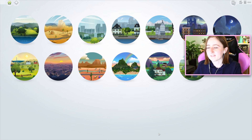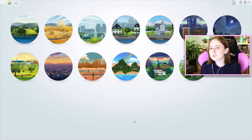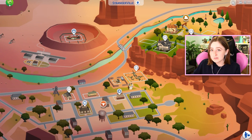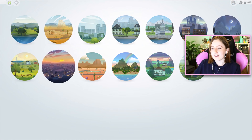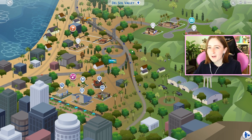At first I was gonna build it in Forgotten Hollow, the vampire world, or Strangerville because I hate that world - but really I just hate those packs. The worlds are kind of cool. Strangerville's a beautiful world. A world I actually hate is Del Sol Valley. I never build here. The lighting is awful all the time. It's just bad.